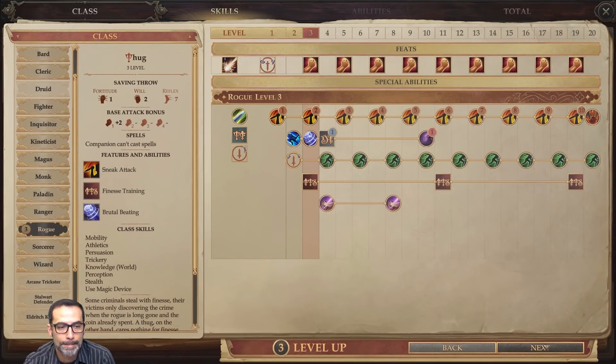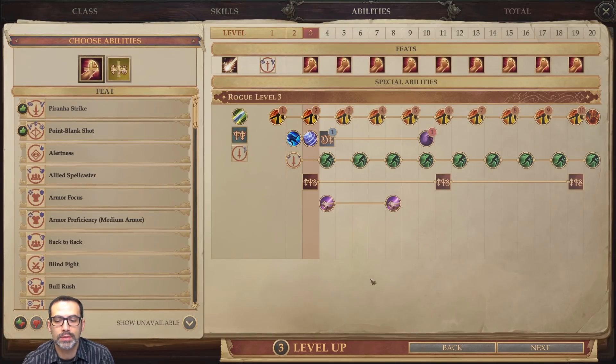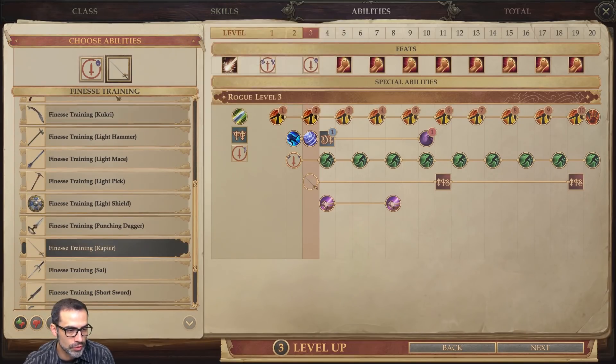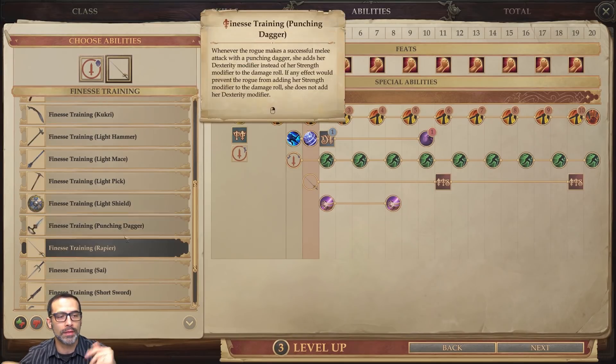We also get Evasion at this level. At level two, taking Weapon Focus Rapier because of crit stuff and Dexterity and crit stuff on this one. At level three we're going to take another level of Thug Rogue. The feat we're taking is Dazzling Display, and we are going to do Finesse Training on our Rapier. Dazzling Display allows us to, whenever we're using Weapon Focus, intimidate within a 30-foot range — makes their stuff go down.